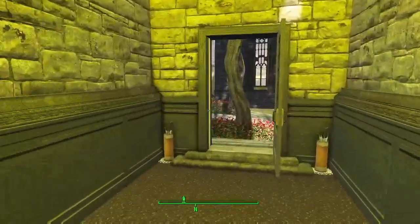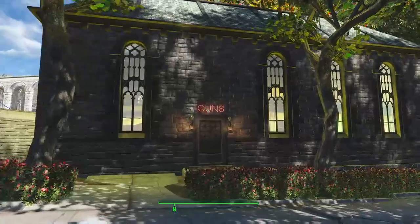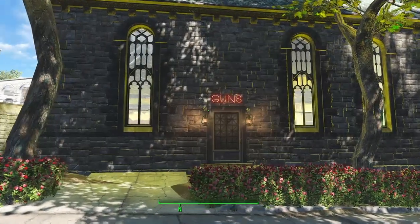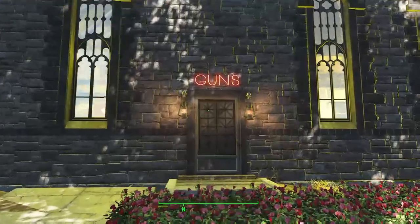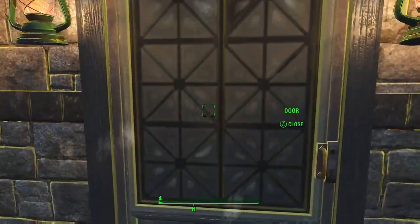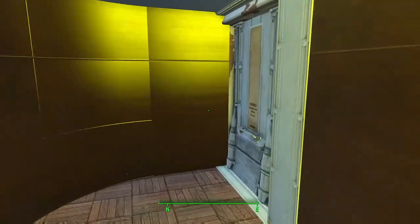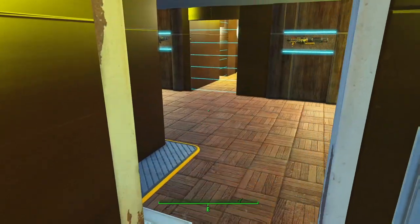Ok, that's our church. Now what we've done is we've converted three of these houses for gun storage and then another five for power armor storage. So we can hold about 60 plus power armor here at Sanctuary.